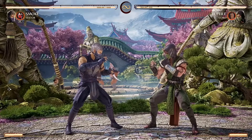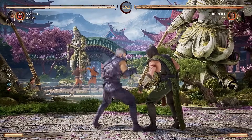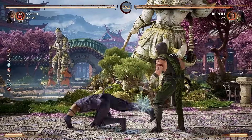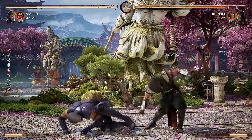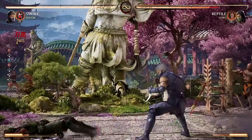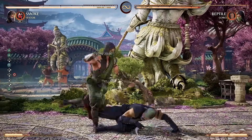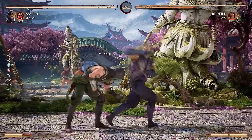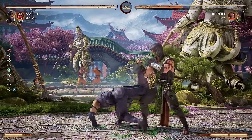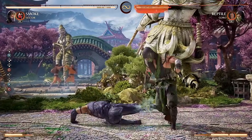Smoke has mix-ups on top of mix-ups. He also has a unique poke string: down 3, down 4. Neither one of them combos — they're mainly just to be annoying to the opponent. They can't start combos, but they could special cancel in theory, so you can go for a low or an overhead. Keep in mind, neither one combos — this is just a poke, not a combo string.